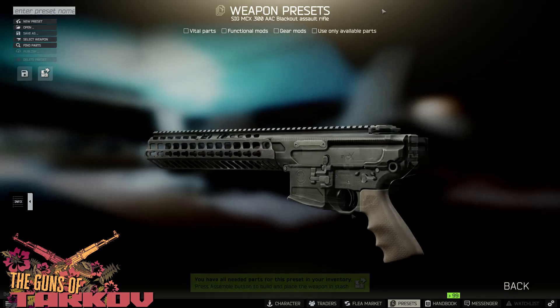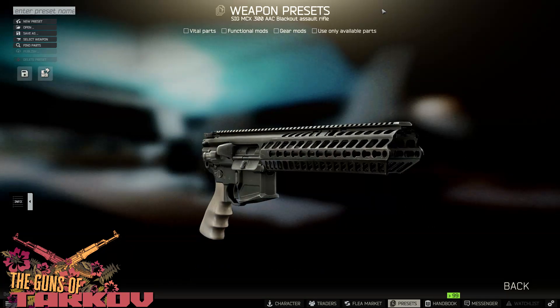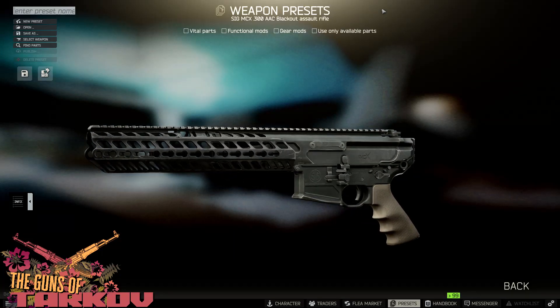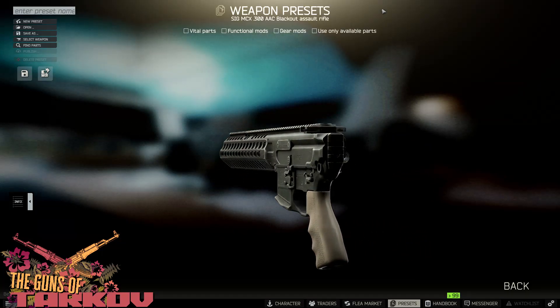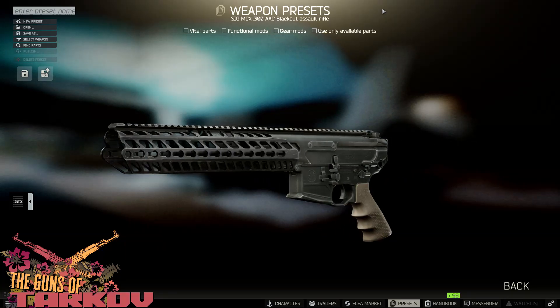The version we see in-game is actually the first-gen MCX, and is not the most recent version released to the public. The MCX is a short-stroke, gas-piston-driven rifle, which allows the rifle to operate without a buffer tube, with a folding stock, and even with the folding stock closed.